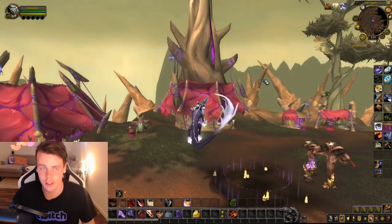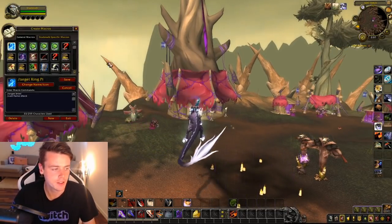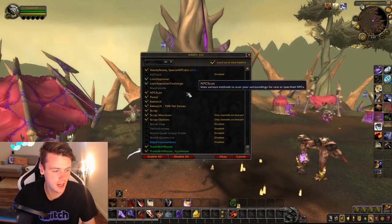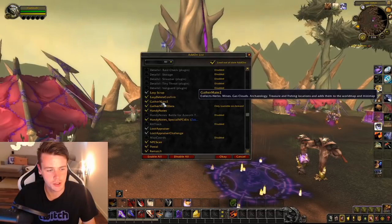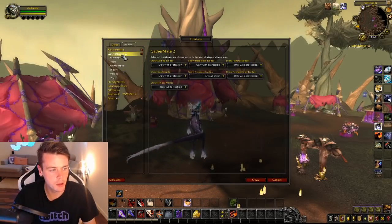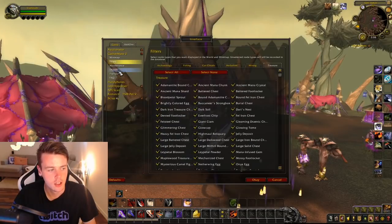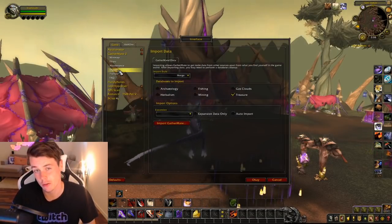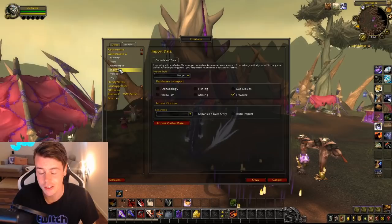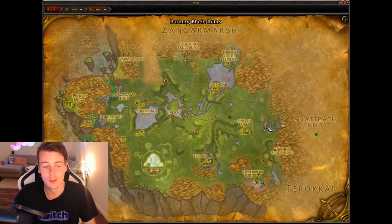If you guys don't know how to do it, it's really, really simple. You should download the add-ons GatherMate 2 and GatherMate 2 Data. Because once you have those, you can open up GatherMate 2 and filter to look for every single treasure there is. You can also go and import — that's why you need the GatherMate 2 Data — because then you can import what everyone else has found, so they've found all the chests. Once you import, you're going to get the location of all the chests in TBC. It's really, really easy.